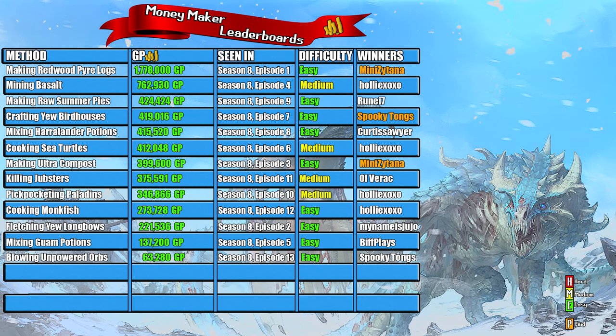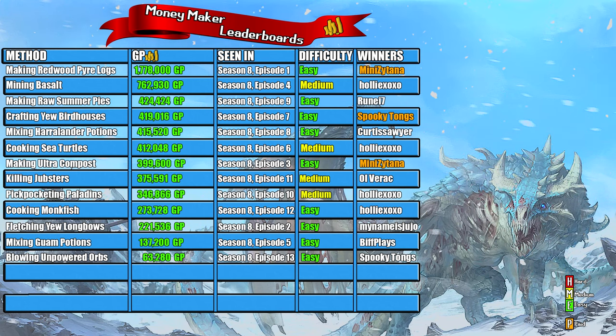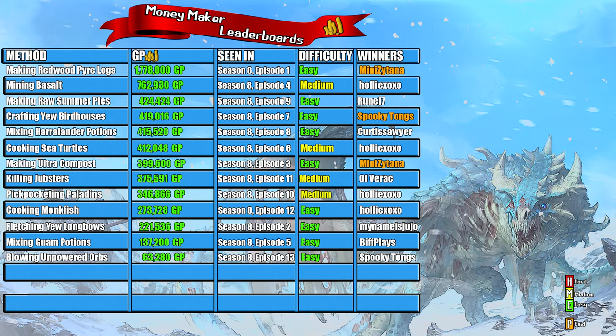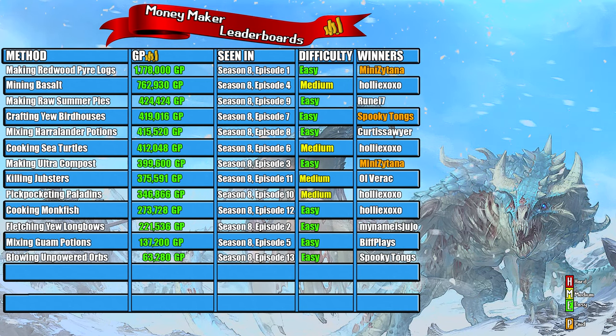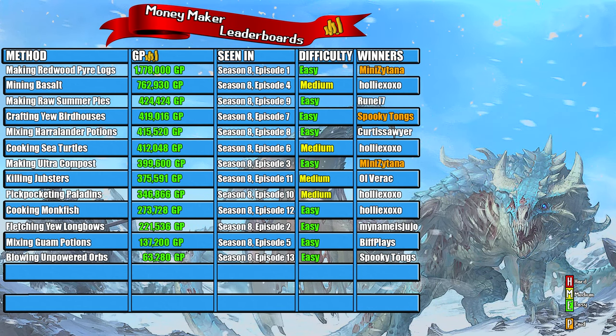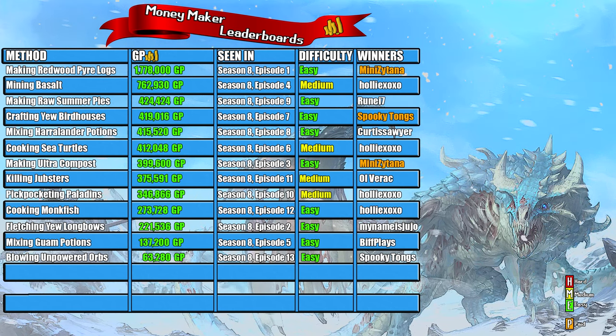Regardless, today's winner was Spooky Tongs — congratulations to you once again. Because the money maker was a little bit lackluster, we are giving you an extra 200,000 coins on top of the profit. I hope you guys have all enjoyed this money maker. If you have enjoyed it, please like, comment, and subscribe — it really will help the channel grow. Let me know some more money makers you'd like to see on the channel in the near future. I've been Ben and I will catch you in the next money maker. Goodbye!